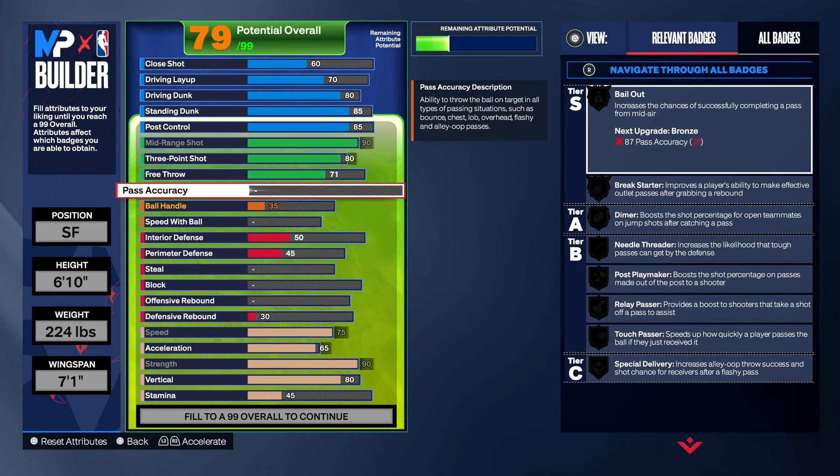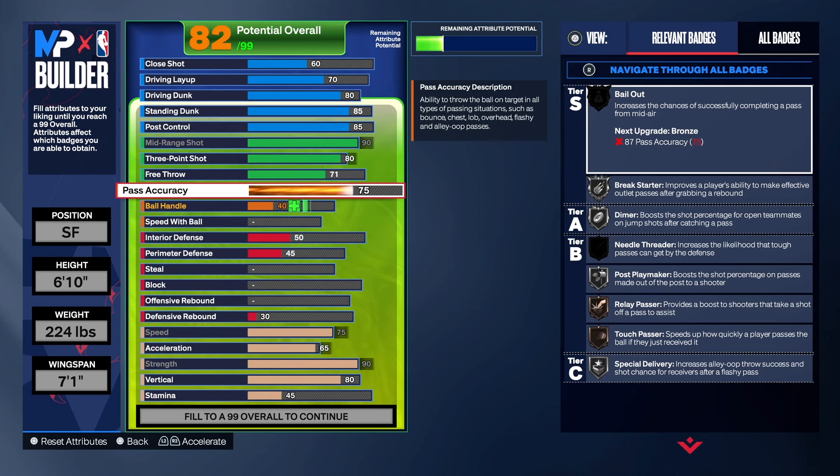For pass accuracy, we're going to take that to an 87, which gives us some great badges on this build. We get Break Start on Gold, Bail Out, Dimer, Relay Passer, Touch Passer, Special Delivery, and Post Playmaker — some pretty good passing badges that will allow you to do what you need to do.